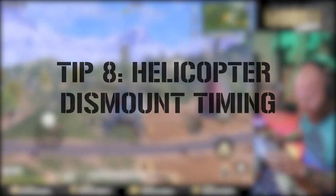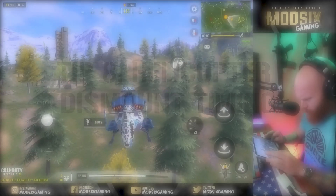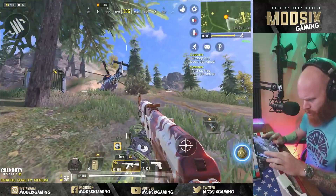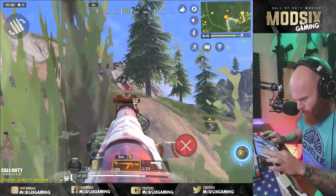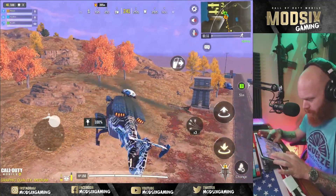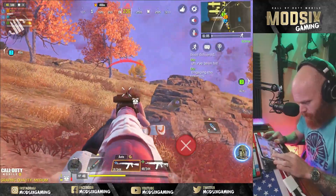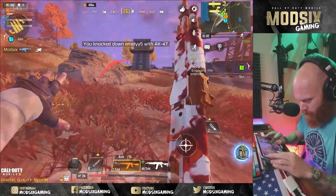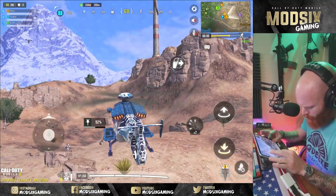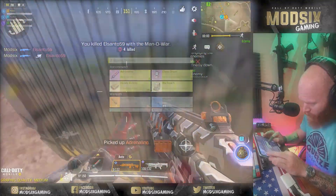Tip number eight is all about helicopter dismount timing. You want to dismount that helicopter before you're all the way landing. You see I jump out, the helicopter continues to travel and doesn't crash. The enemy has no idea where I am because they're staring at the helicopter. You see this in multiple situations, and really a lot of the great BR players use this tactic — Park of the Slayer lands his helicopter this way every single time. He lets that thing glide a little bit further after he jumps out. It creates a distraction that is difficult to decipher: where is the helicopter, where is the player? That is the way to maintain the element of surprise.